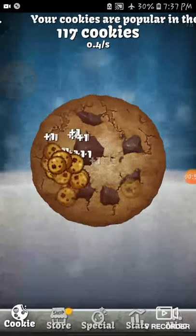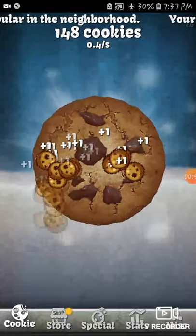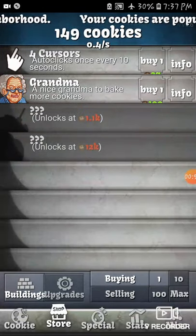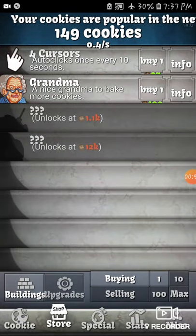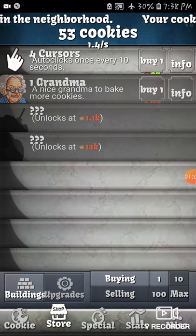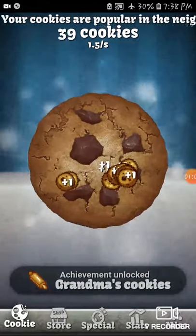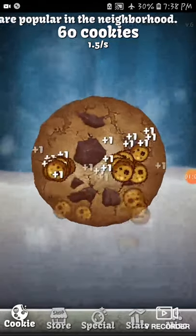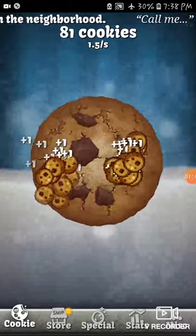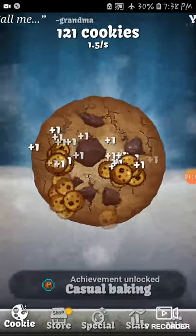I'm pretty sure we can unlock things when we buy stuff. We can already buy a grandma, and there are these other question marks which I think you can also buy when we have the right amount of cookies. Right now we only have 50 cookies. This game is actually a lot of fun, and if you want to download it, it's free from the Play Store.